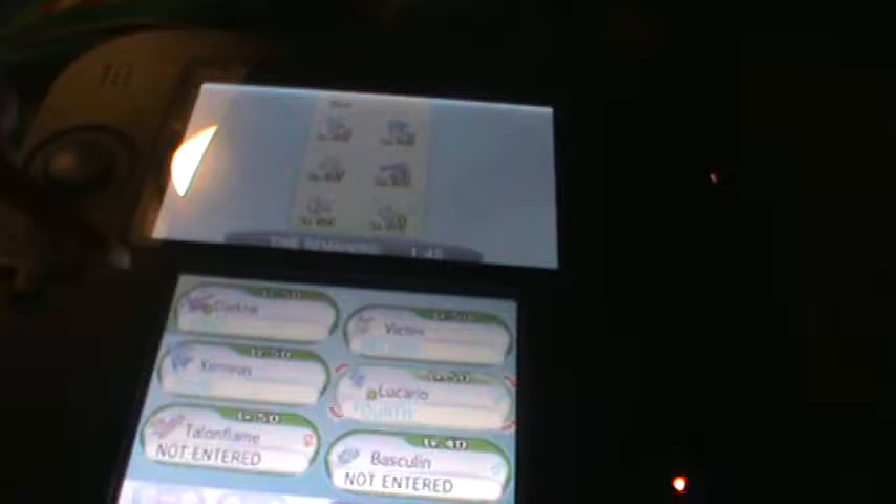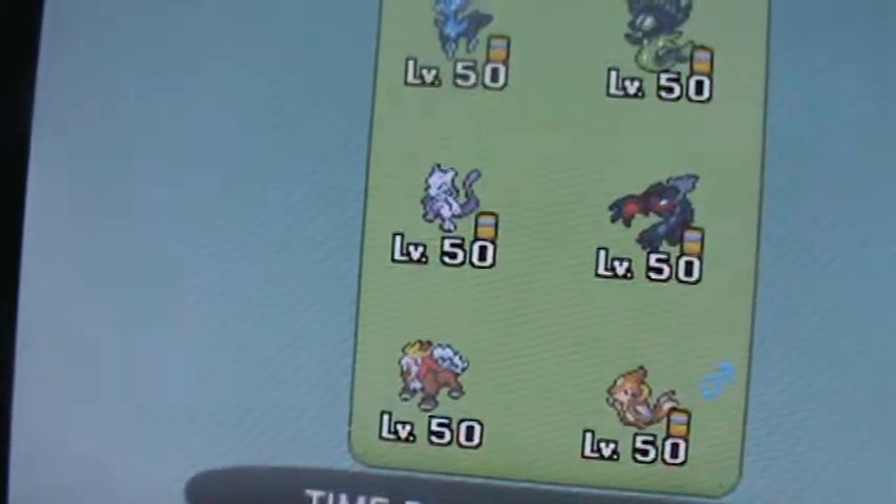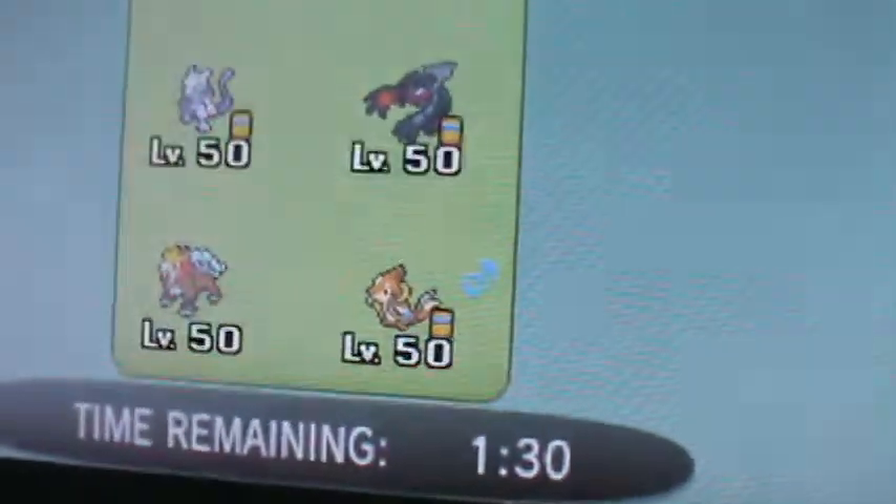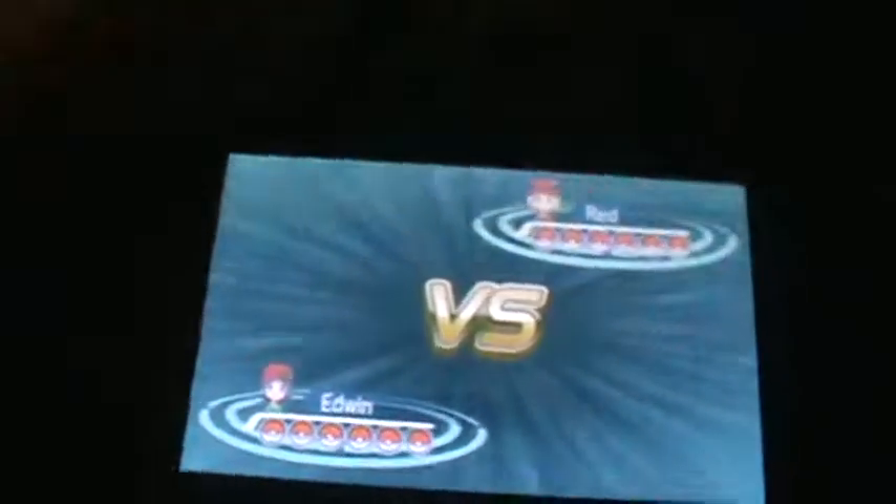I don't know about this guy. Okay I'll explain the team he has: he has Xerneas, Zygarde, Mewtwo, Yveltal, Entei, and I forgot the weasel one. He's probably gonna use a type chart to get this over with quick.